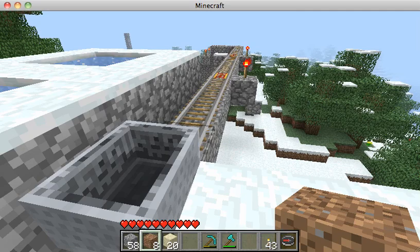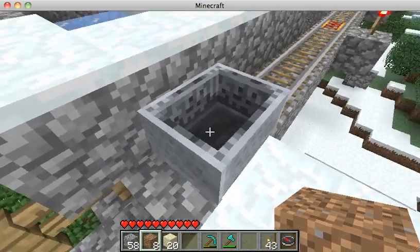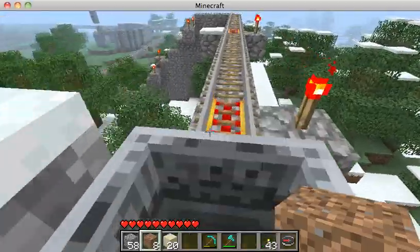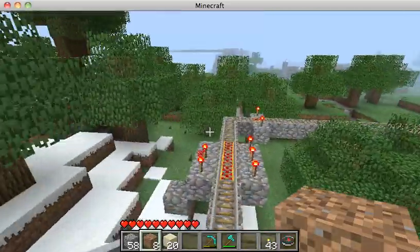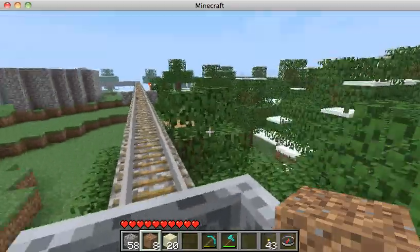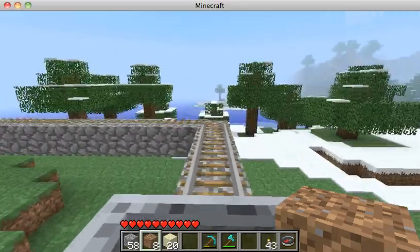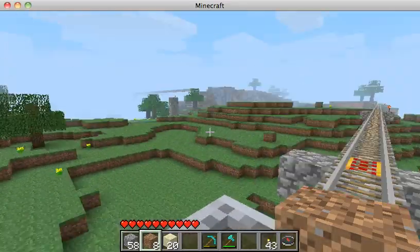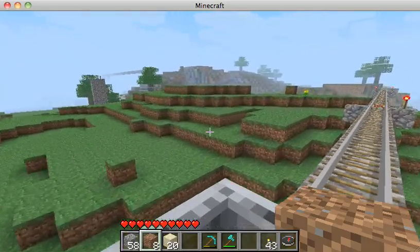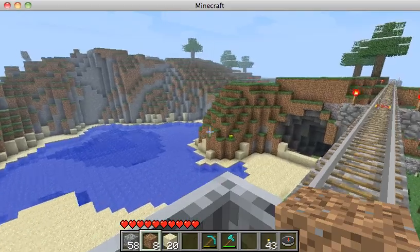You will see that it's just a one-block elevated track with a mine cart and some powered rails. The red is the powered redstone cart push. This is elevated all the way across my build and I use this to quickly go from one section to the next.